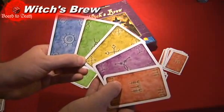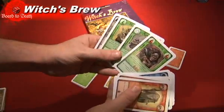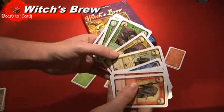Each player chooses a color and gets a deck of 12 cards from that color. Let me explain some of the cards a player gets in their deck.